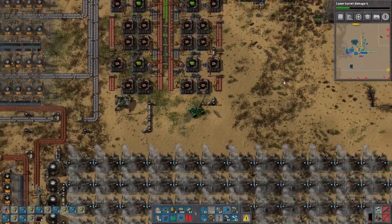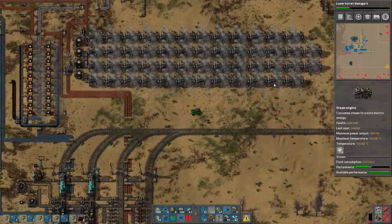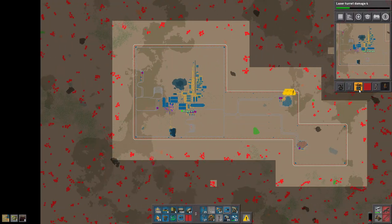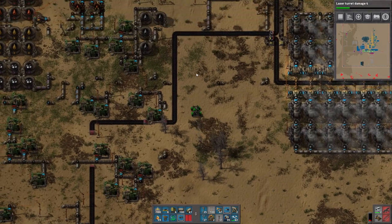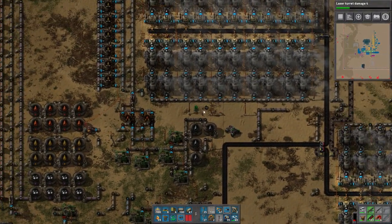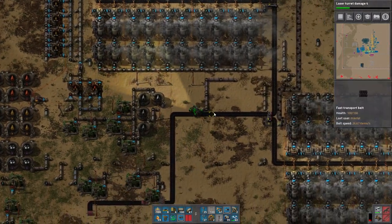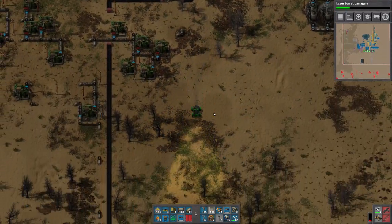Let's go get a couple more miners and then head the other way. I'm pretty sure efficiency modules will not do anything for this run. The reason the pollution cloud is stopping at the corners is because it's hitting biter nests — that's the only reason. But I'll still try them and see.